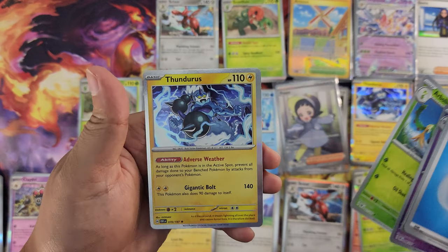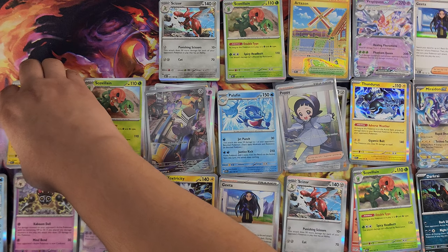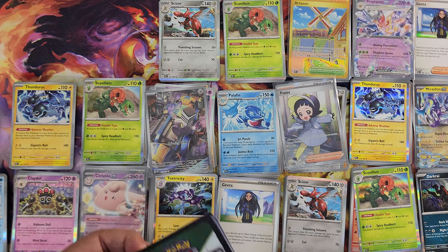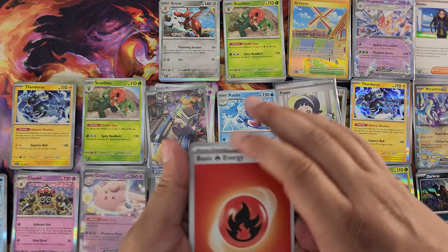Thundurus again — wow, no illustration yet. Still got a bunch to go through, but I've only pulled two illustrations plus the gold card. I feel like I should have hit at least another one — but again, I don't know the ratios — and still no Charizard.